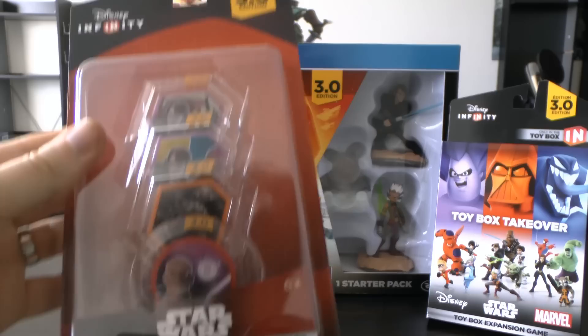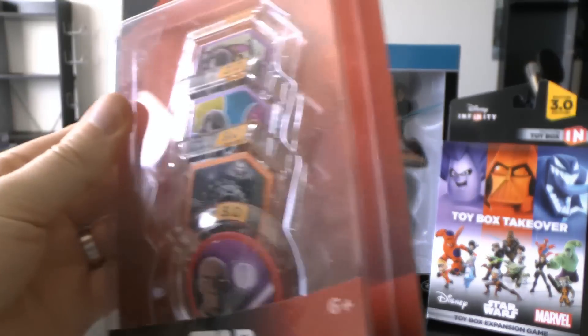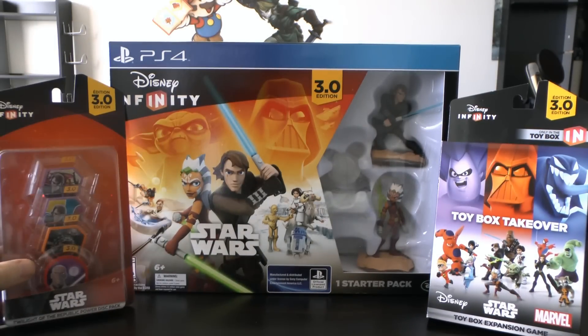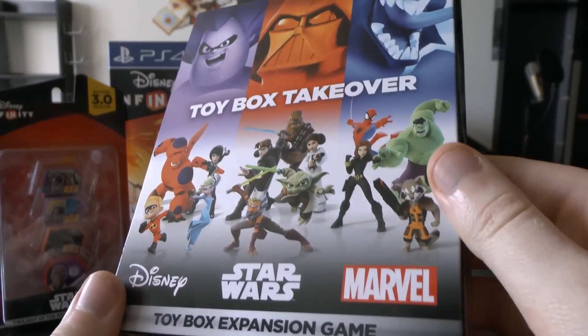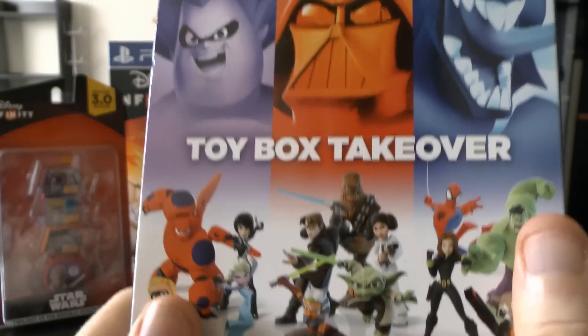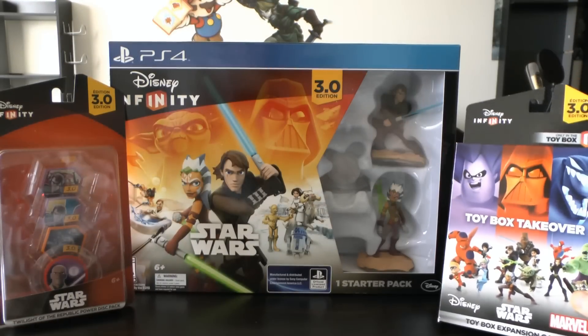We'll also be unboxing today the Twilight of the Republic Power Disc Pack. This is what the Power Disc looks like now — you can see it's pretty cool. We're also going to be looking at Toy Box Takeover, which is a toy box expansion game. This one is all about fighting, meaning you get to punch people in the face, which I love. So I'm wicked excited about that.